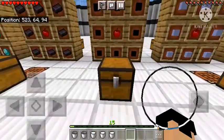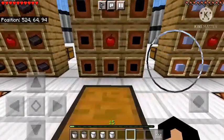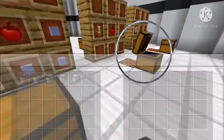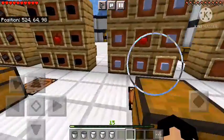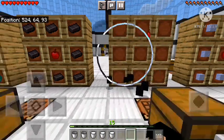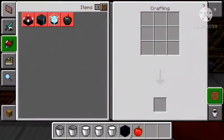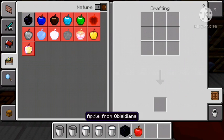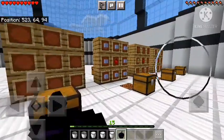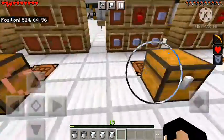Now for the special ones — starting with the obsidian apple. Mr. Quinn forgot to fill the chest, so I'm taking it out of the item frame. Look at this texture — it's like someone carved obsidian into an apple shape. It gives us Haste 2, Regeneration 2, and Resistance 2. Pretty cool!